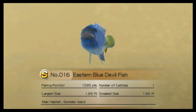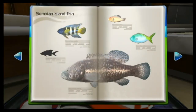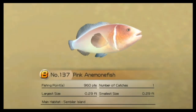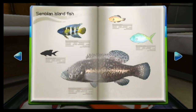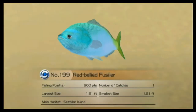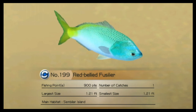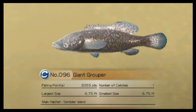Eastern blue devilfish - we got that. And then we got the pink anemone fish, which looks really big but it's actually really tiny. And then we got our red-bellied fuselier, which is obviously not red-bellied. And we got our giant grouper, which is really cool.